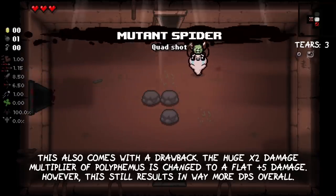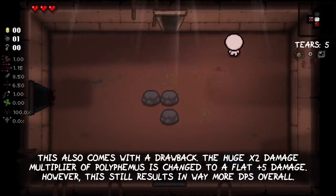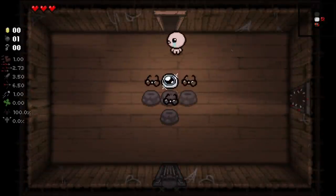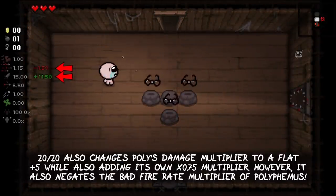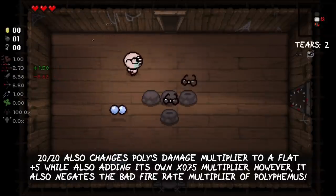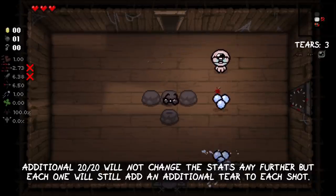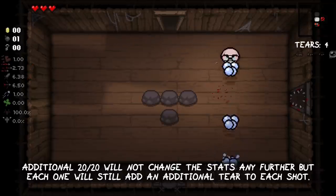Combining Polyphemus with Inner Eye or Mutant Spider comes with a drawback: the huge x2 damage multiplier of Polyphemus is changed to a flat plus 5 damage. However, this still results in way more DPS overall. 20-20 also changes Poly's damage multiplier to a flat plus 5 while adding its own x0.75 multiplier, but it negates the bad fire rate multiplier of Polyphemus. Additional 20-20s will not change the stats further, but each one still adds an additional tier per shot.